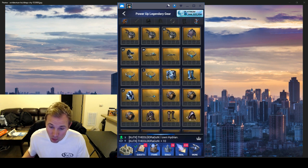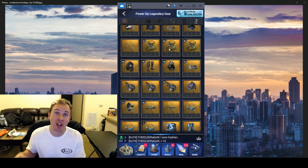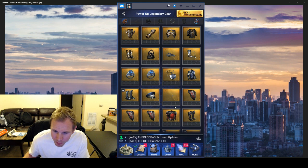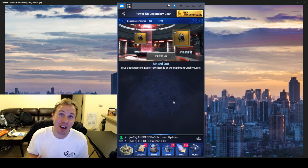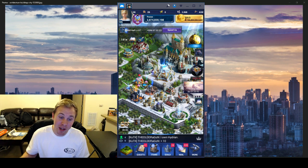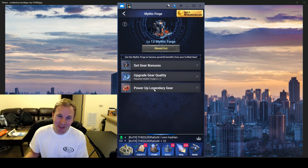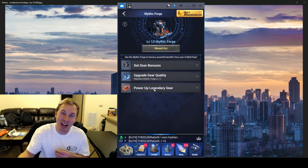An honorable mention for the Beast Master gear — the cool thing is it gives trap attack. If you get T8 or even T7 traps you can get quite a bit of trap attack as this powers up. I think this is really good gear to sit on while you're sleeping. If you have good traps this gear is going to let you deal a lot of damage to anybody attacking you. I want to get Beast Master really powered up and use that with Cindy and attack people with traps — that would be pretty fun.